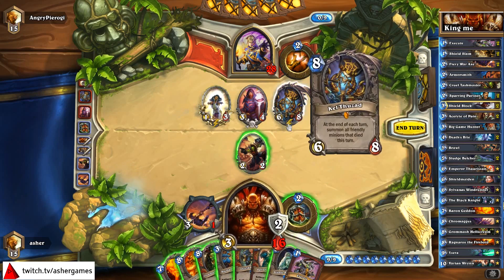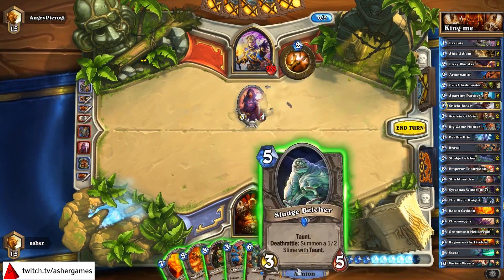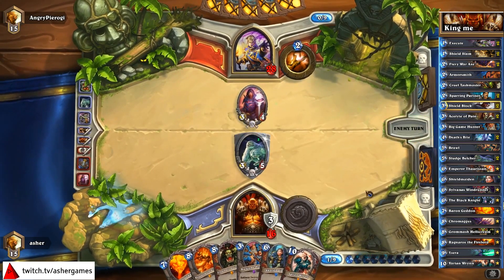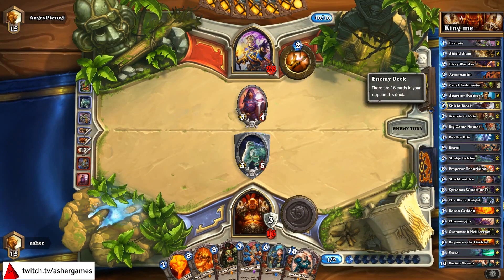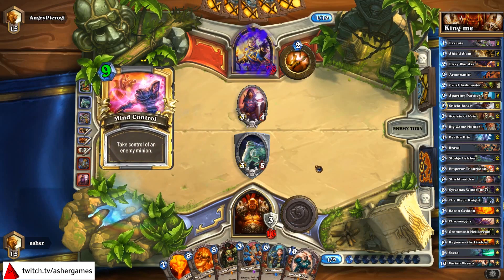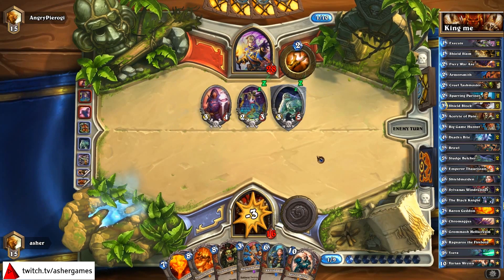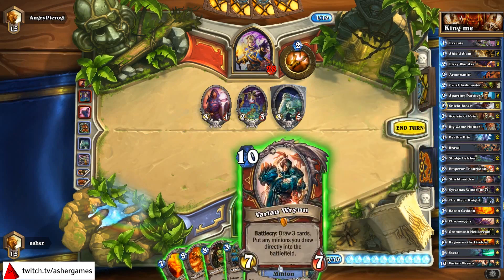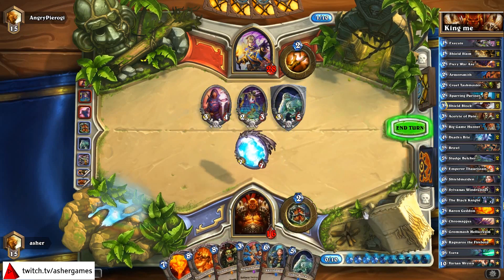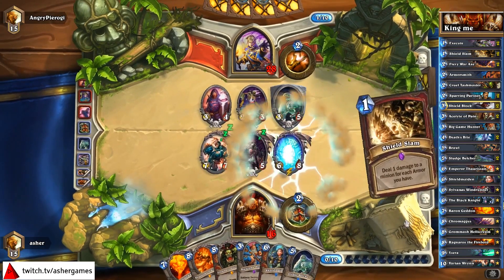We're going to set up a board — not going to hit the Dark Cultist. We'll see if Varian does good for us here. Survived one Thoughtsteal, and Kel'Thuzad is still available. But with so many creatures it may just be spells — still, the draw three is good. Just three mana for drawing three is not great. Well, that sucks actually. But there are things there — that's pretty nice for me. I've just got to survive this turn. Sylvanas? Kel'Thuzad. Shield Slam. Can he kill me this turn?